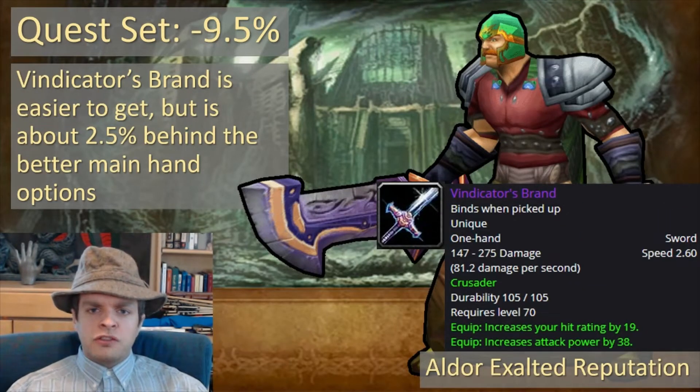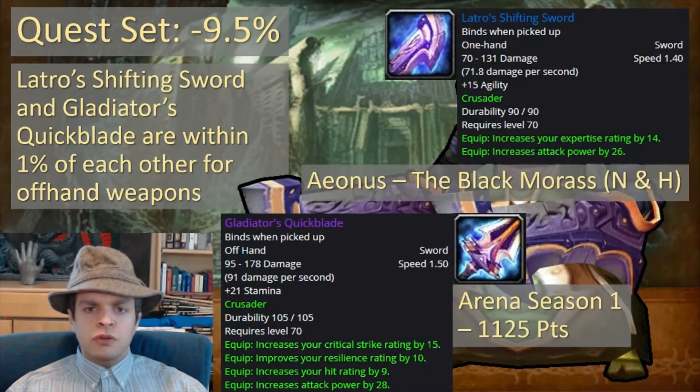Vindicator's Brand is much easier to get than those, but it comes in about 2.5% behind. It's easy to get because it comes from the Aldor Exalted reputation, which you can get very reliably. Latro's Shifting Sword from Aeonus in the Black Morass, both Normal and Heroic, and Gladiator's Quickblade from Arena Season 1 for 1,125 arena points are your options for your offhand weapon. Latro's Shifting Sword comes very slightly ahead of Gladiator's Quickblade, and it's not that difficult to get. I strongly suggest getting Latro's Shifting Sword.